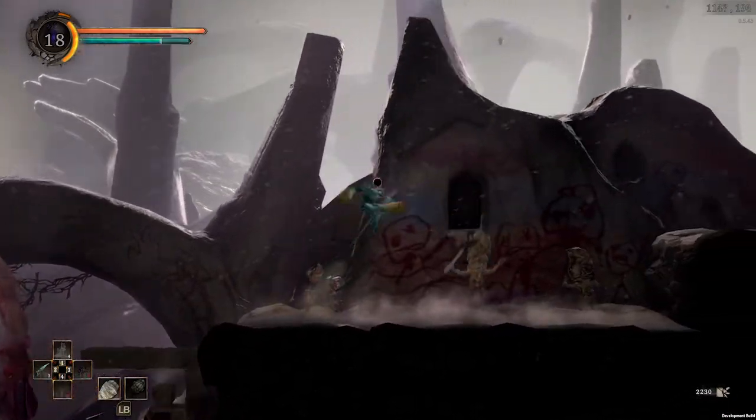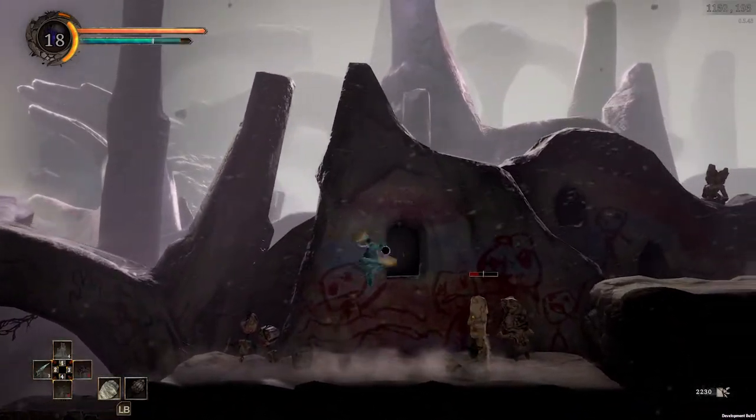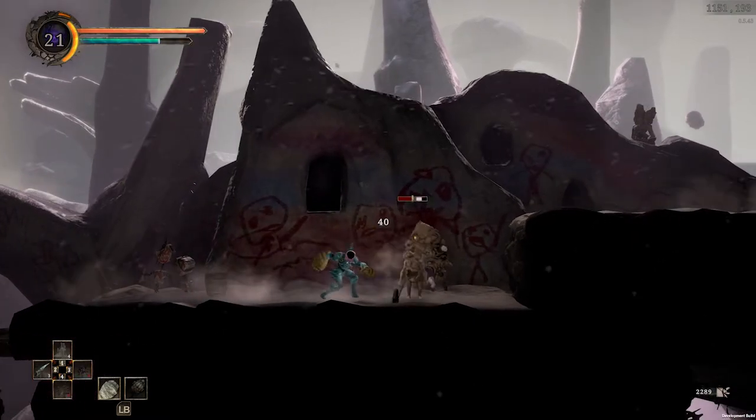Finally, the aerial special is a swift, brutal diagonal strike. Just like the ground special, it also knocks Bill right on his butt. Putting it all together, the Fossil Fist kind of plays like this.